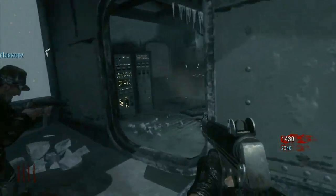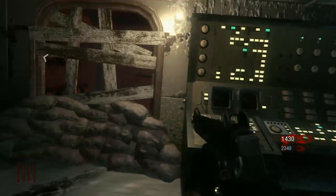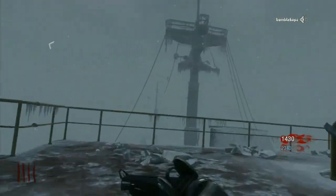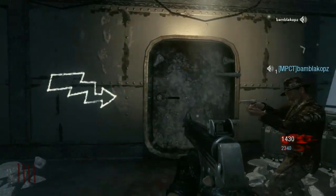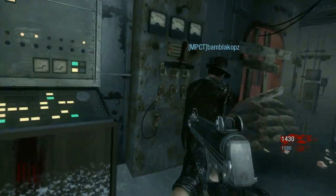Go up to the very top level, up the stairs here, and then there are two more doors outside. You unlock one and they both unlock — those are 750. So just pop those open, and then there is the power.